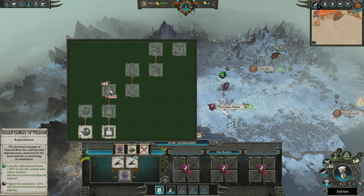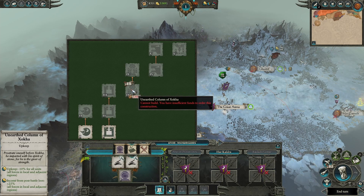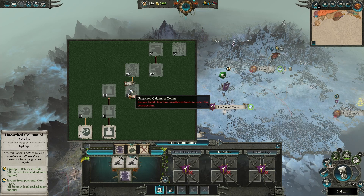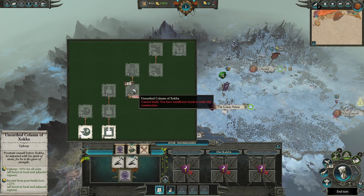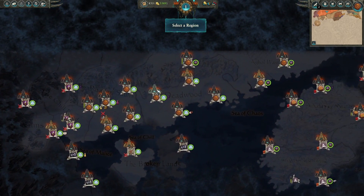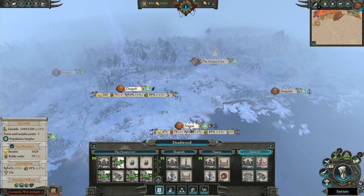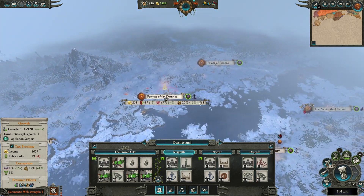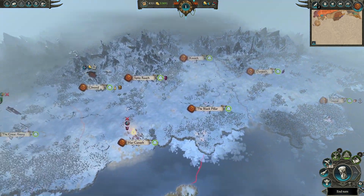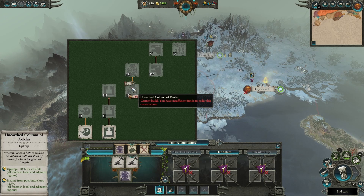The other two buildings I recommend are the Replenishment and Upkeep buildings. The Upkeep one especially — even the lowest level already gives 'All Forces in Adjacent Regions' upkeep reduction and income from post-battle loot. It takes only one turn to build and all adjacent regions get the bonus. I think this is probably the best sanctum building overall, because when you're laying sanctums across the map, this provides immediate value wherever you place it.